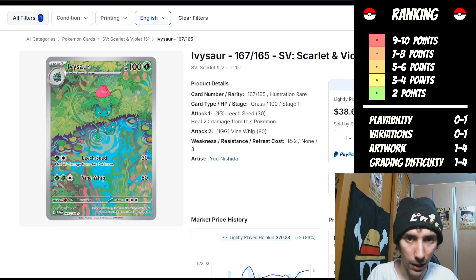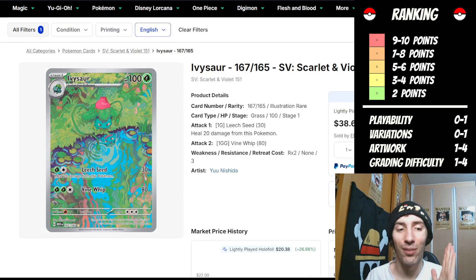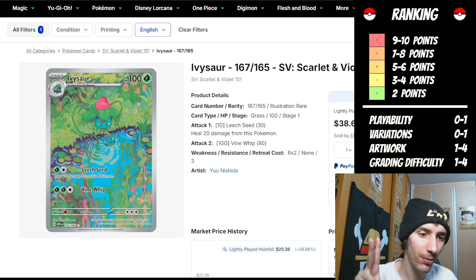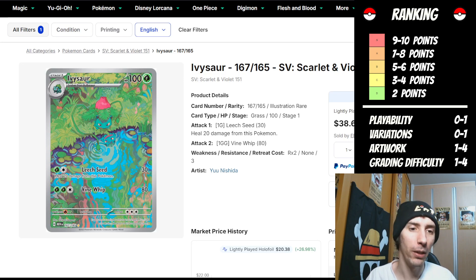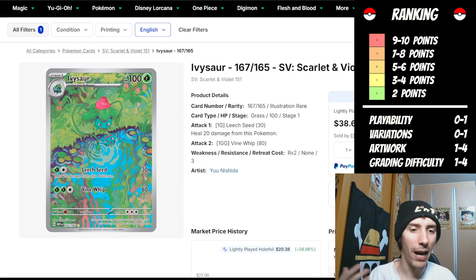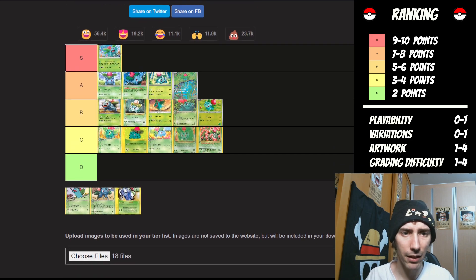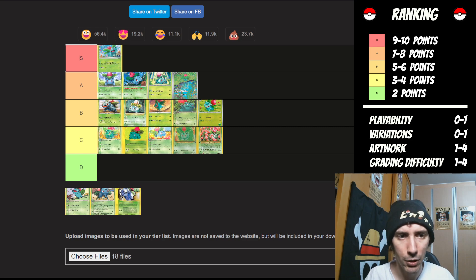The next card is the full art Ivysaur, also from Scarlet and Violet 151. Really nice looking card. Has the playability factor and is extremely limited in variations — two points right there. You already know I'm going to say four points for the artwork. This is super solid — it has the vine whip going on, ripples in the water in front of it, you can see the reflection of its face, surrounded by grassy nature. It's just absolutely beautiful. One plus one plus four, we're up to six points. I don't see the grading difficulty on the website, so it gets one point — still really, really good. Moves it up to an A.